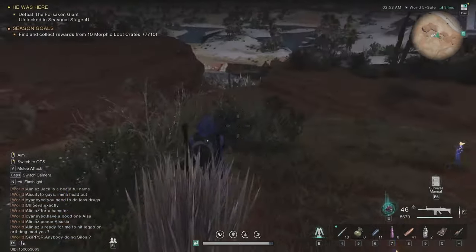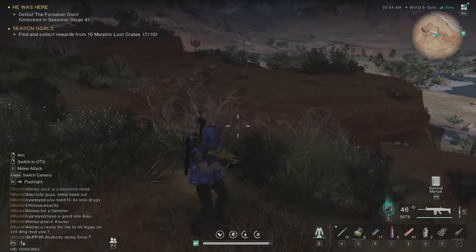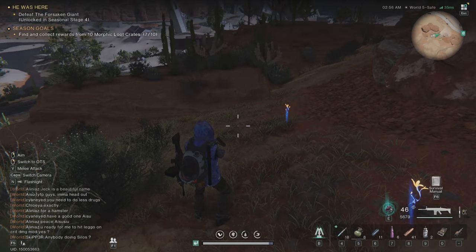And that's it about this short video on how to find morphic crates. The light on the backpack will blink when there's a crate somewhere around you — then just use Q and you will easily find it. Destroy it and pick up the rewards.